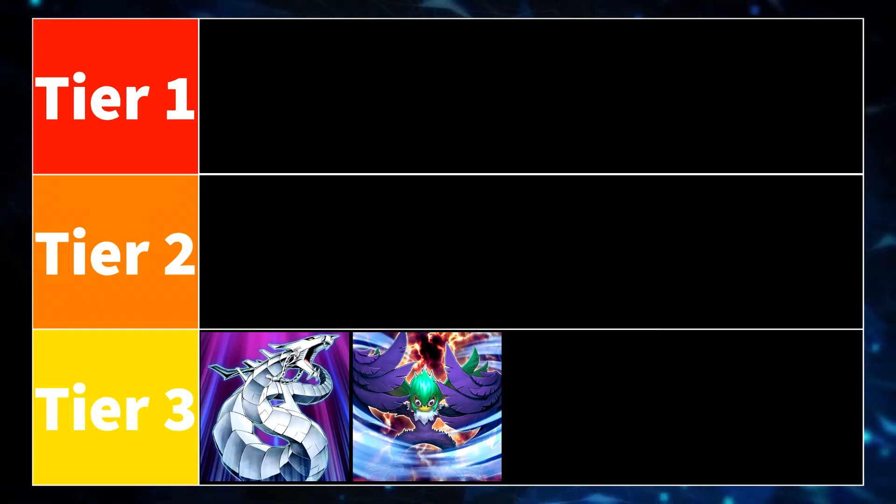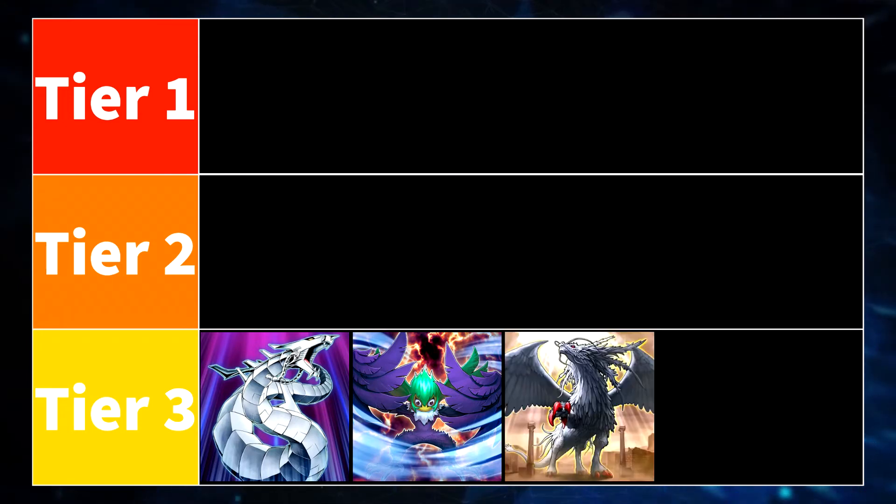Next up I have Lightsworns. This deck still runs a 30-card variant to counter their own milling effects, which also means they have space for a variety of tech cards like Sphere Kuriboh and even Thunder Dragon Levianeer that came out in the second mini selection box. For the amount of gems their builds can cost, I am not really surprised by their ability to perform in the meta. The second stage will totally be a challenge for them.